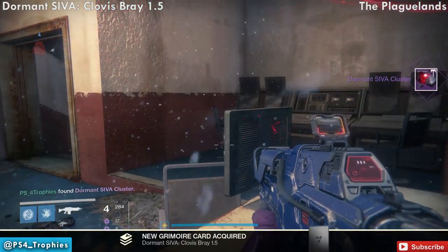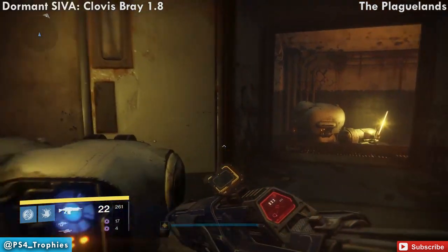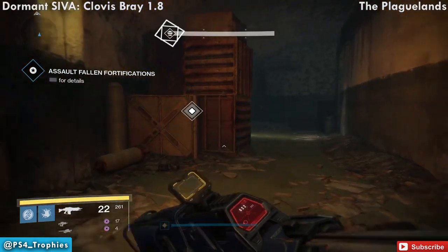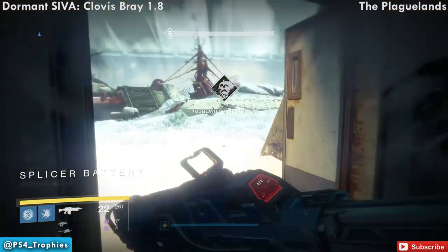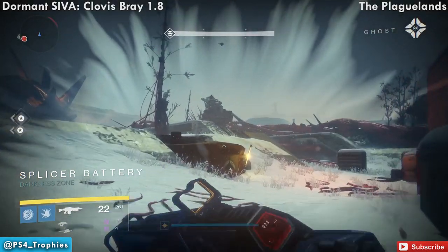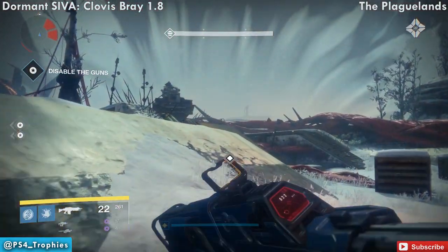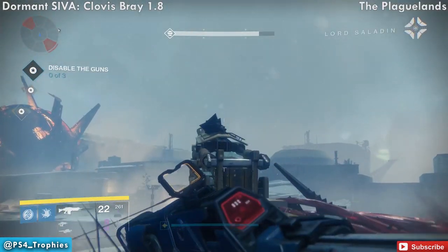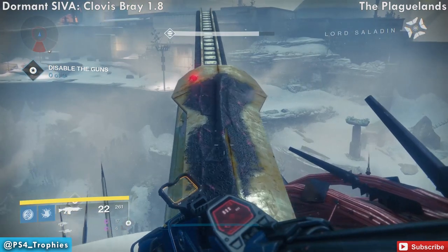We have one more in the Plaguelands — Clovis Bray 1.8. Follow the main story path and you'll be prompted to assault the Fallen. There are three guns and you need to disable all three. Once you're in this area, go to the one on the far right. It'll be just on top of it — jump up and you'll see it right in front of you.